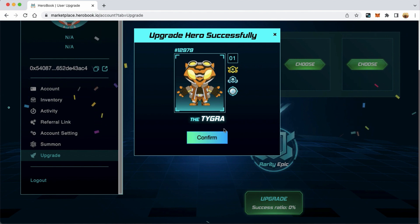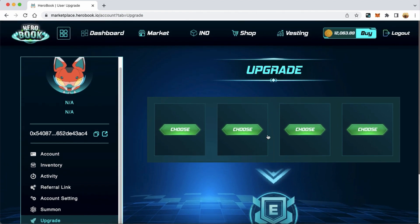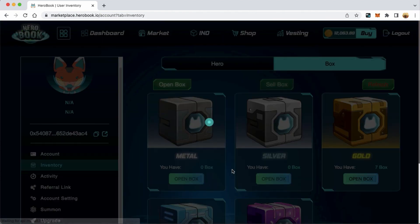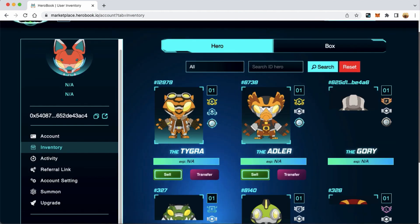So, I have a rare tiger hero. Check again your hero in inventory. I have completed the hero upgrade.